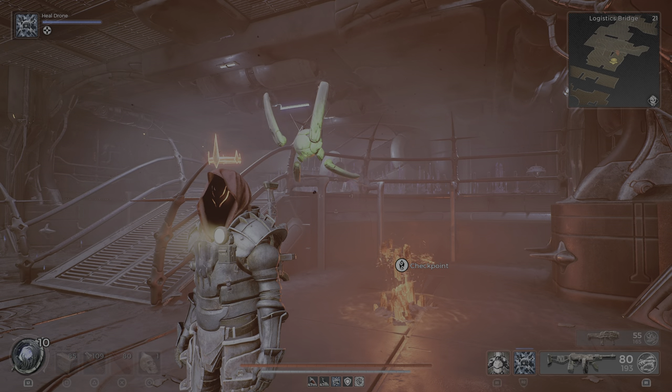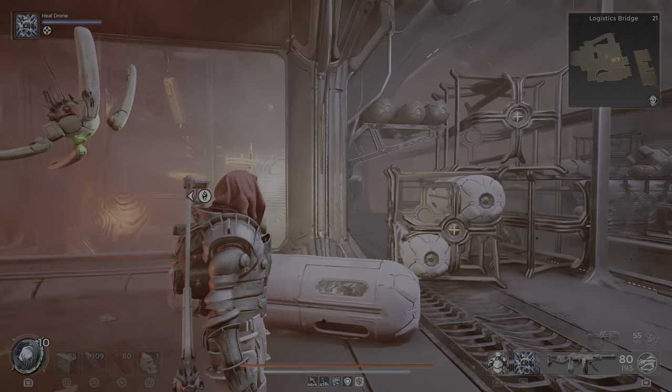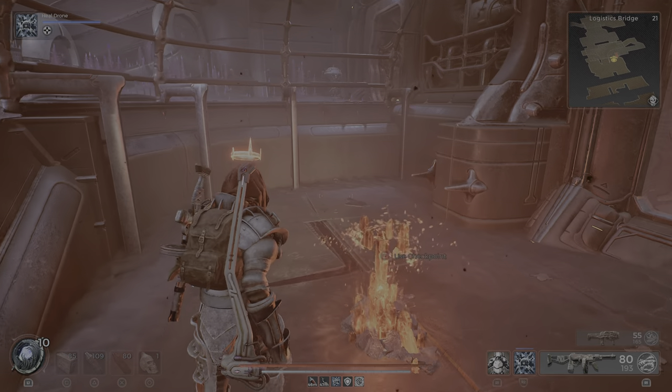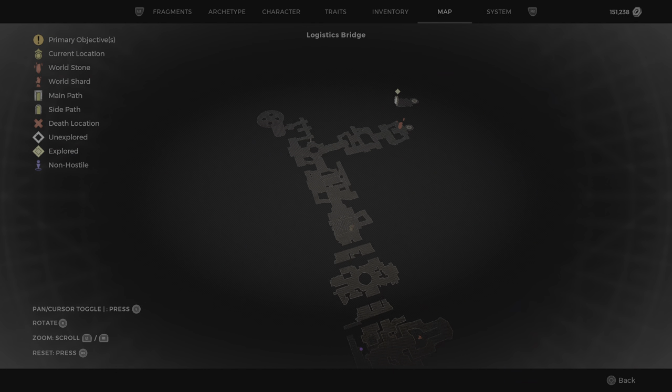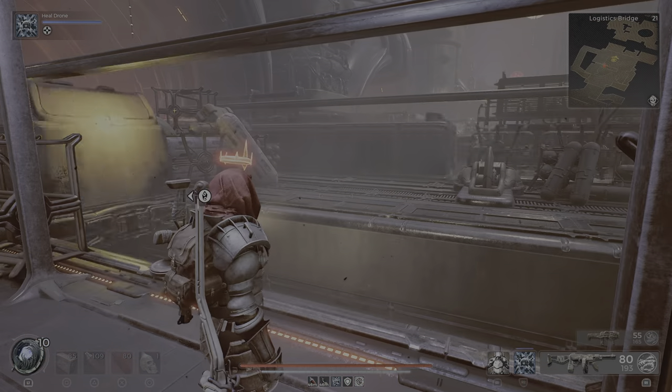Hey travelers, it's lsd789 with another video. I'm at the logistics bridge right now and I want to show you how you can get the brazen amalgam amulet and the siphon filter ring. It's pretty early on and we want to continue this way.